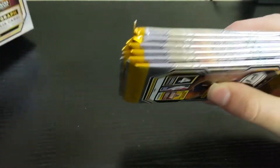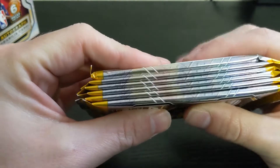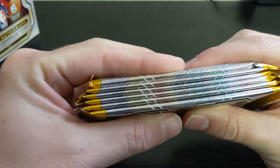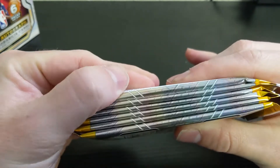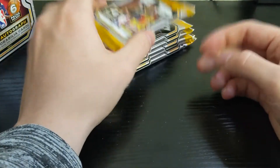There is a mem card in each of these — mem or autograph, but most of them are mems. That top pack looks a little thicker, so we'll save that for last and see how we do. Basically looking for the rookies and that LeBron horizontal card — nice to get.